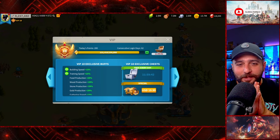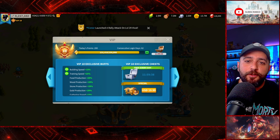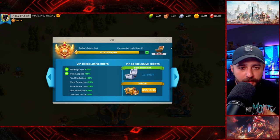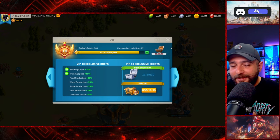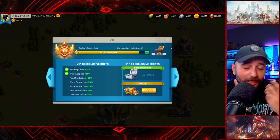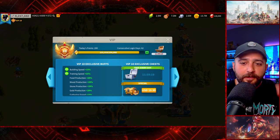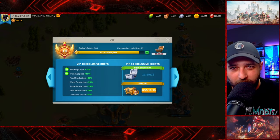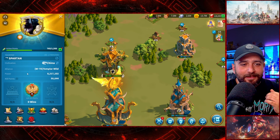Finally, a new account update video on our restart project. This is day 62, which means this is going to be our two-month account update. We are going to start with power, VIP, buildings, and research, then take a look at commander's equipment, and at the end — the part you like the most — how much we spent so far. I keep track of every single dollar spent. Let's start.